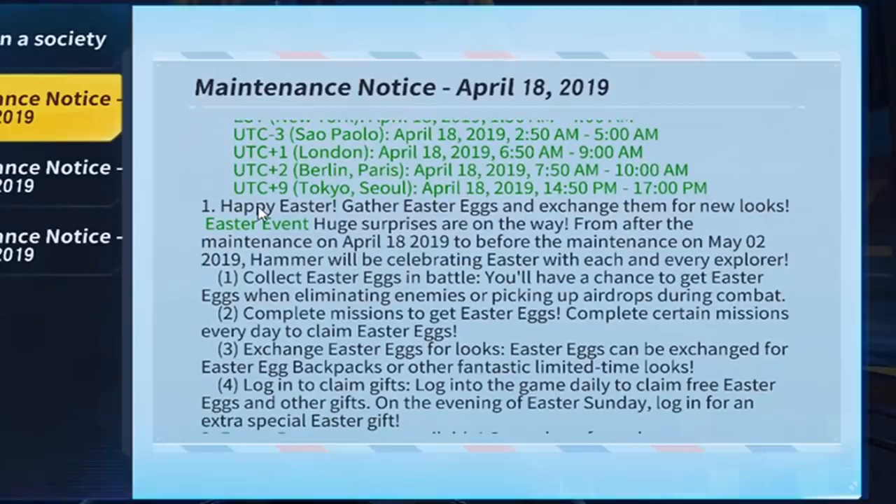So number one, happy Easter. Gather Easter eggs and exchange them for new looks. It's going to be similar to the sort of rose things that you've collected in previous ones. Easter event - huge surprises are on the way from after the maintenance on April 18th, 2019, to before the maintenance on May 2nd, 2019. Hammer will be celebrating Easter with each and every Explorer. All you have to do is collect Easter eggs in battle. You'll have a chance to get Easter eggs when eliminating enemies or picking up air drops during combat.